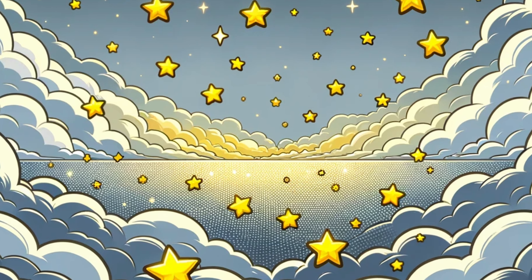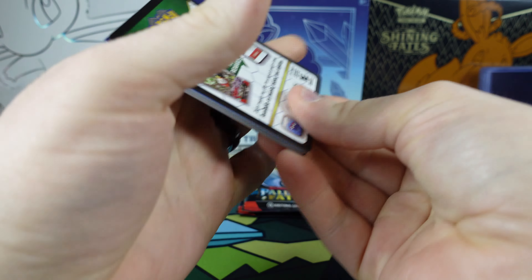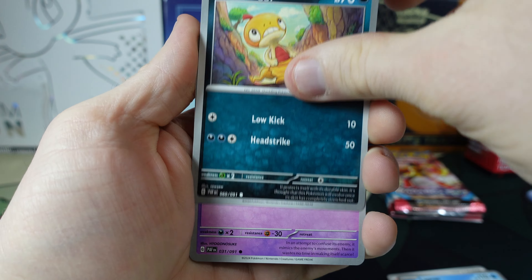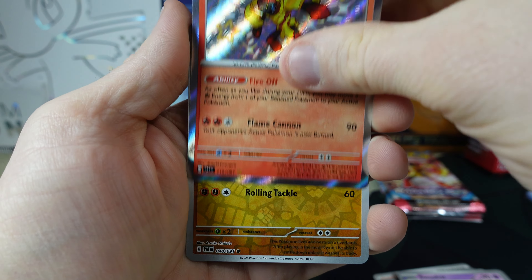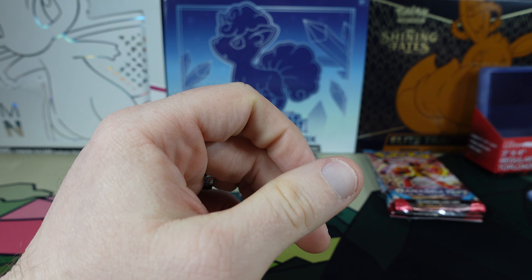Next up, we're on to the all-new Paldean Fates, and we're looking for a Charizard out of here as well. We got the Energy, Paldean Student, Lapras, Scraggy, Mime Jr., Scrafty, Electric Generator, Swoobat. We got the Baby Shiny Armor Rouge. Fampi Reverse Holo and the Raichu. Let's get this Armor Rouge sleeved up.